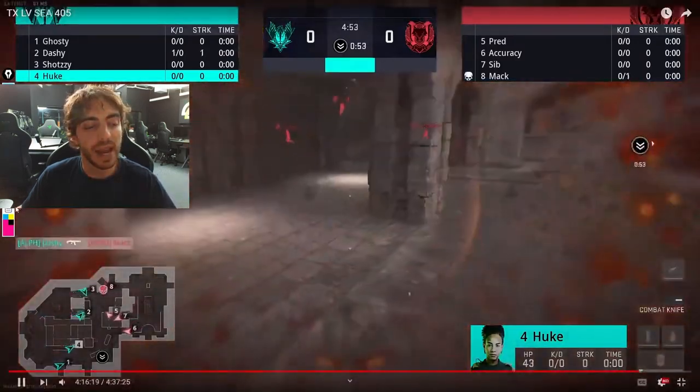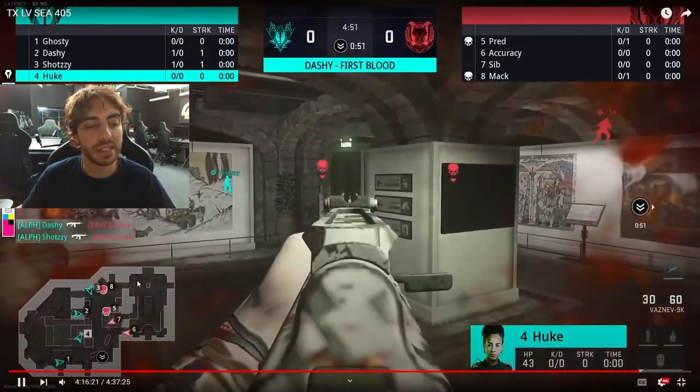He throws his tags and we're able to get both kills on the right side — two big initial kills for us. Because we got those kills on the right side of the map, we can now divert our attention a little bit more towards P1.